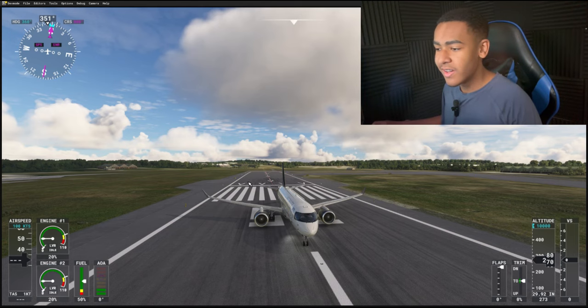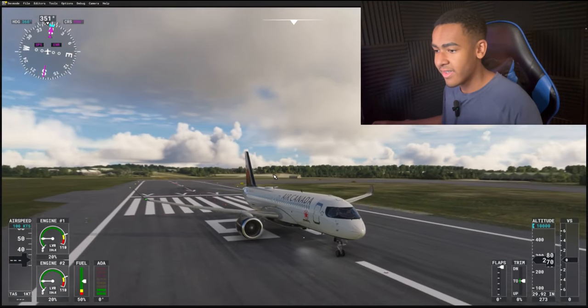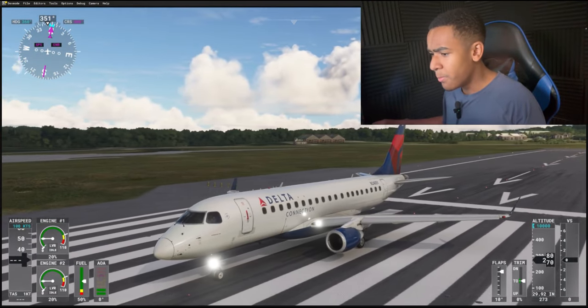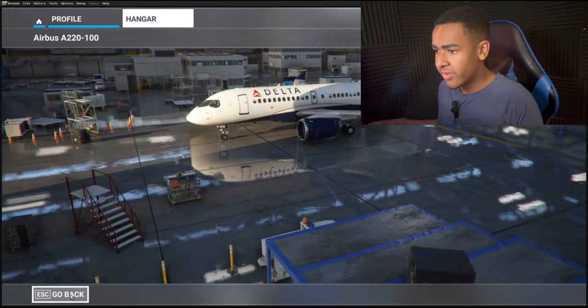But it's not all sunshine and rainbows because this thing kind of — it's not really that great, it kind of sucks. First of all, this plane is made by Virtuoco. If you've never heard of Virtuoco, they're responsible for making these crappy Embraers. And it comes with two of them: the A220-100 and the 300 version.